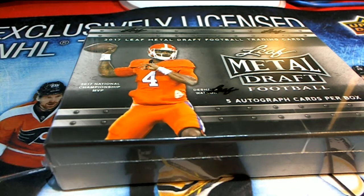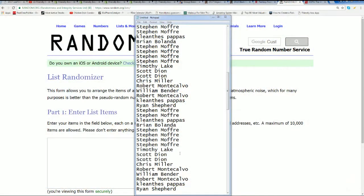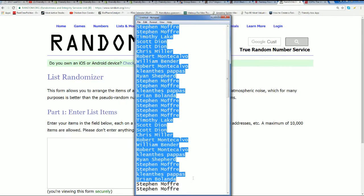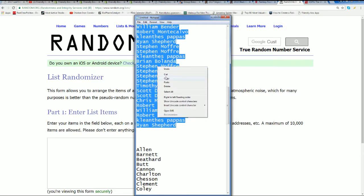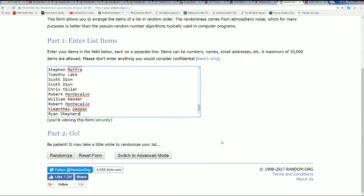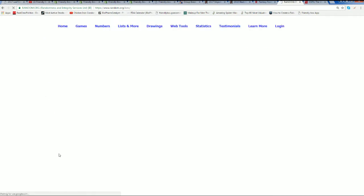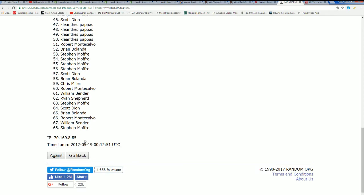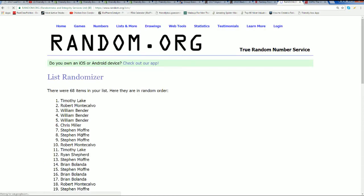Here we go, coming up in Leaf Metal Draft football — good luck — and let's go ahead and find out who's going to own which checklist player in the break. We've also got a special football bonanza, and it's only $3.99 to get in, so it's like a steal of a deal. It's a bargain type of box break where you can just hit big. So we've got that going on in baseball and football.